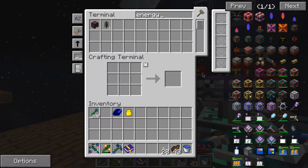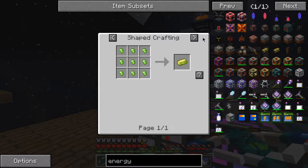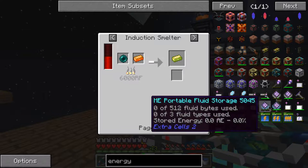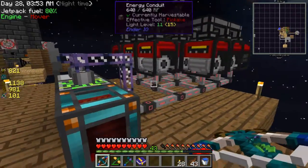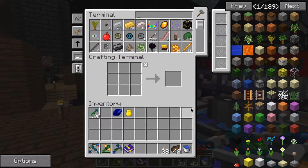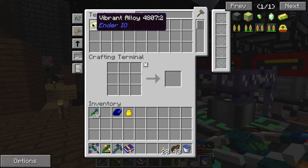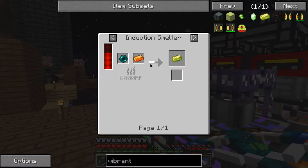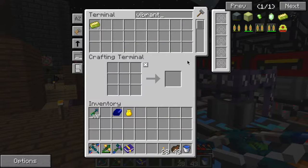Energy conduits — where is it? These take vibrant alloy, which uses ender pearls. How much do they make? Eight. I need 16 — I'll need to make three sets so I need nine vibrant alloys, but actually I'll only need seven. So I'll need seven ender pearls and a whole bunch of other materials.